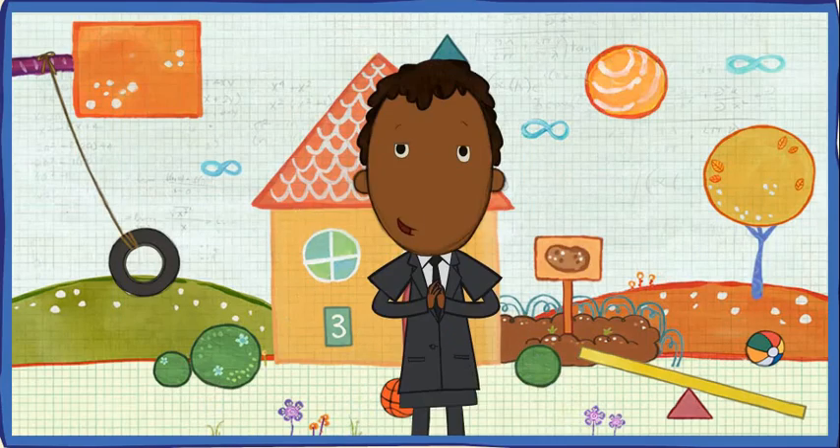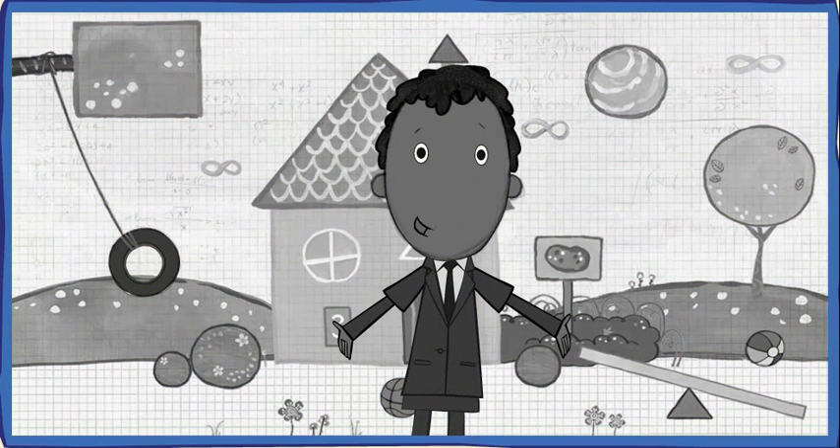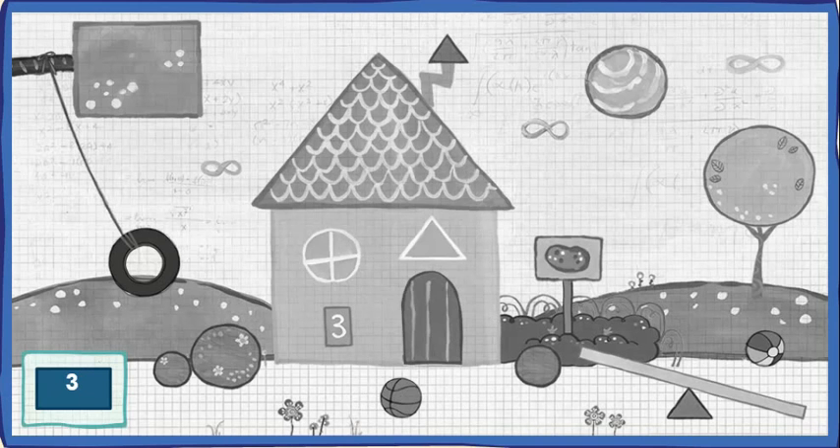You're about to enter the highlight zone, where everything's turned black and white! Find the hidden objects to bring back the color! Can you find three rectangles?